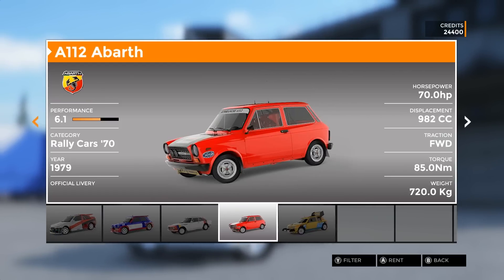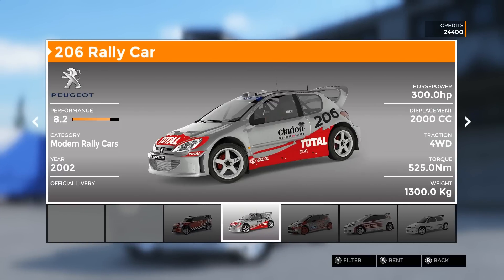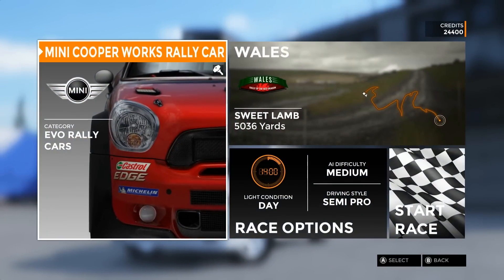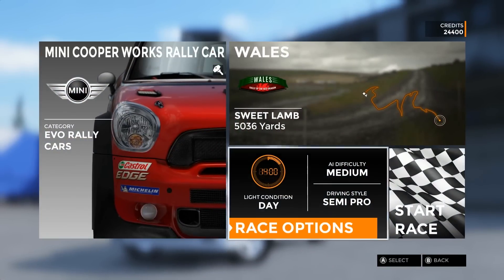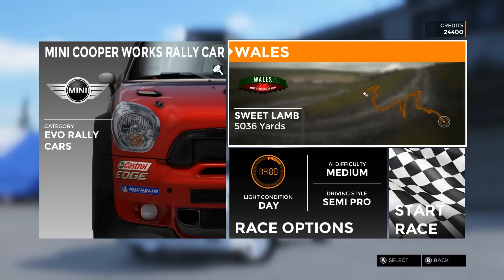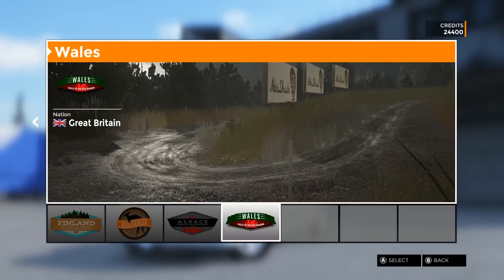So let's choose the basic mini. We're going to use that — I don't need to buy it. And I'm going to do Sweet Lamb. Interestingly enough, Sweet Lamb is also in Dirt Rally and it's the same stage. And for those who play Dirt who have not decided to buy this yet, come and have a look. Because I'm going to go down this stage — this is going into the bowl at the bottom, which is Sweet Lamb Bowl. So it all looks really good up until now.